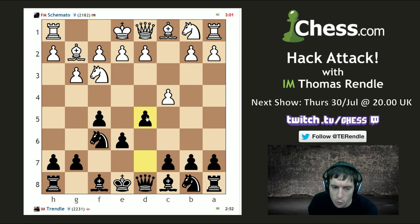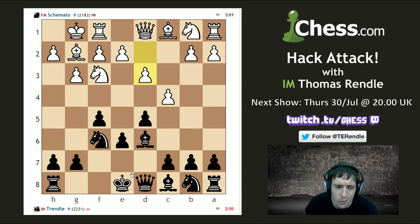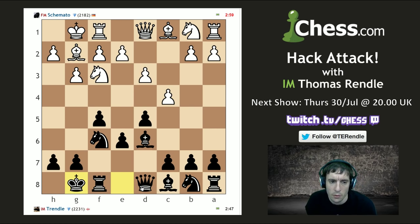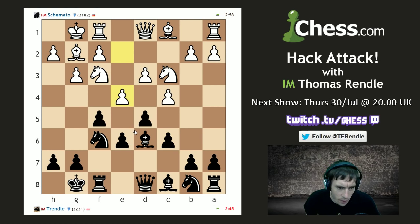Let us refresh our memory as to how this goes. Gonna play some kind of pseudo stonewall, and everyone's playing this line these days. I think I can just castle and play this, and now I'm looking to probably play e5 quite quickly here. Okay, so my opponent's going e4.